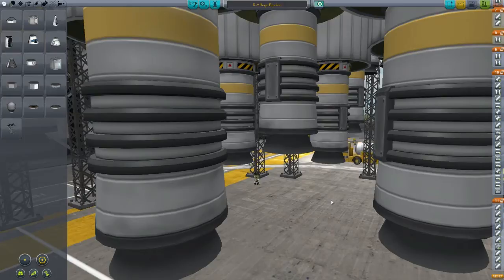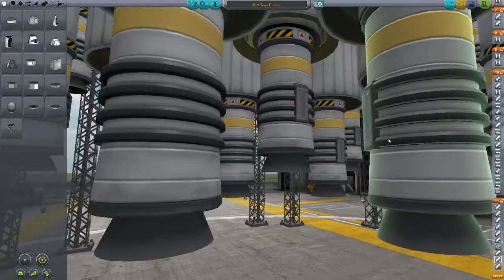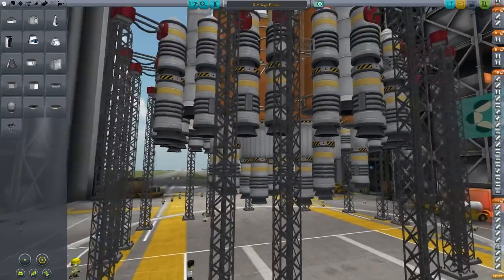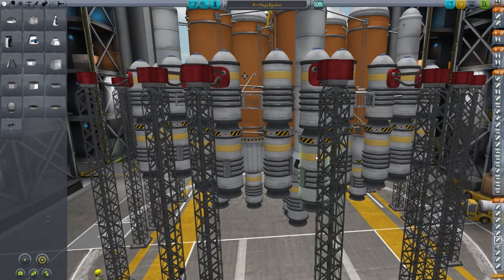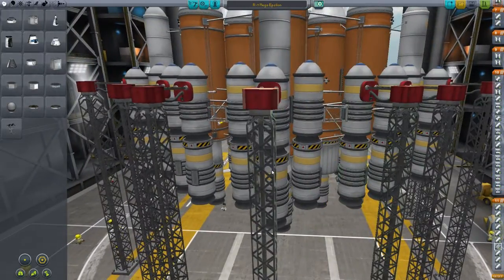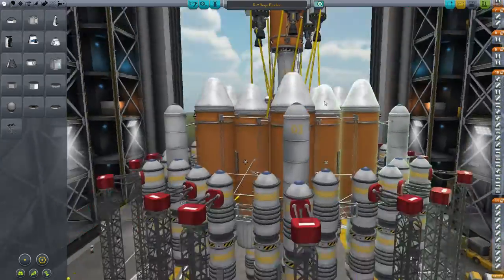We've made some modifications. Below the liquid stage, that's an extra 13 engines there. Plus we've filled out the solid fuel boosters on the sides — in addition to adding an extra one on the side, we've also added two more on each side. So that's an extra 30 of those, making another 43 engines mounted to this now.